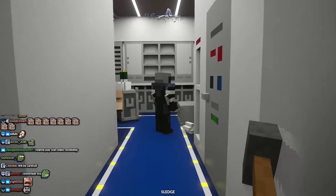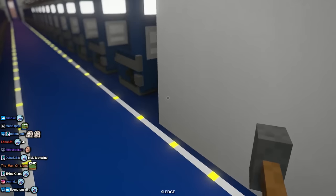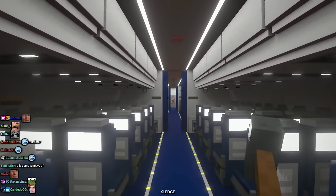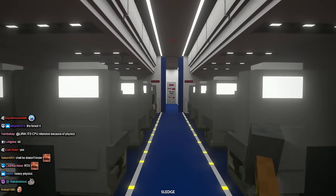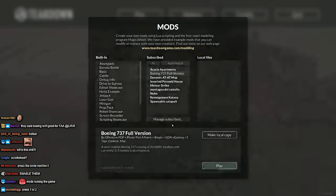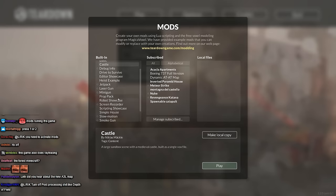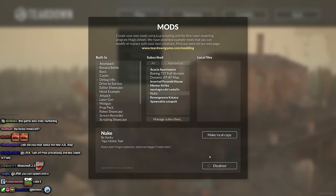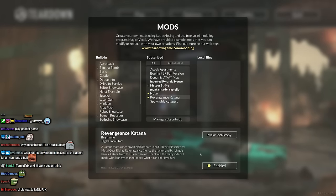Wow, this runs like shit. What the fuck - hey, wait, what happened to all the weapons? Did I have to load my other mods or something? It said they were built in. Smoke on - where's the shit, like where's the nuke and stuff? Meteor strike, nuke - oh, you enable them here. Options. Let's pretend that means it's on, okay - enabled.